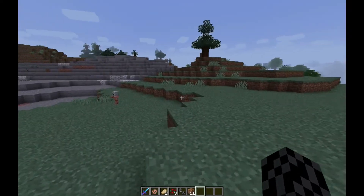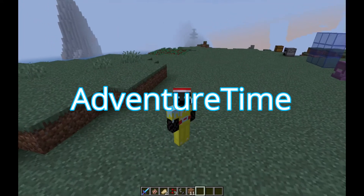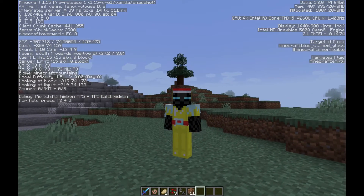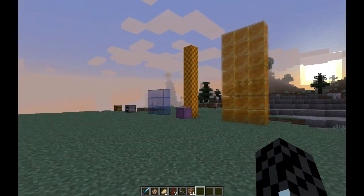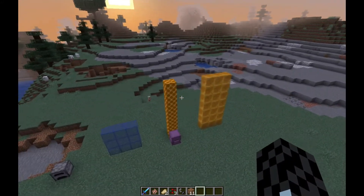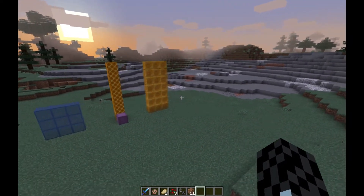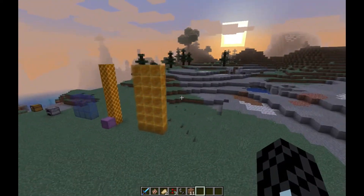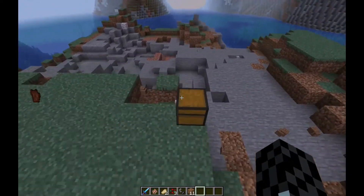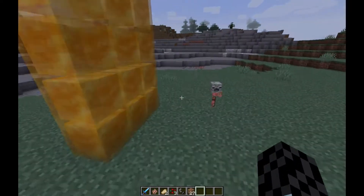Another thing: the seed is called 'AdventureTime' — capital A, capital T, no space. I'll give you the coordinates — these are the coordinates right here. You spawn somewhere that way, like a taiga biome and forest biome over there; it's not that far. Plus the update is now called the Buzzy Bees — it's no longer called the Bees and Bugs update. It's now called the Buzzy Bees update, which is a pretty funny name.